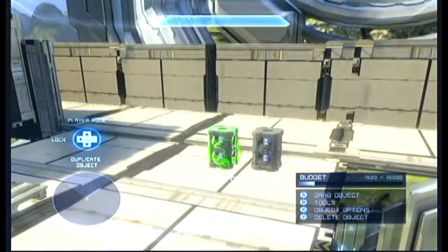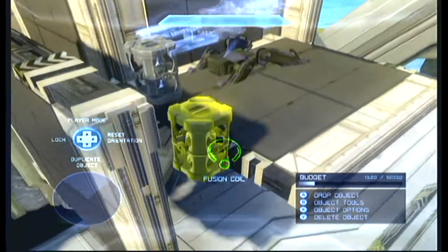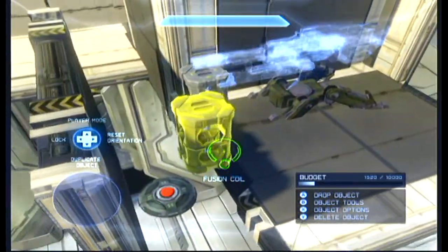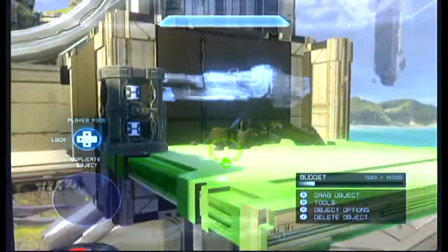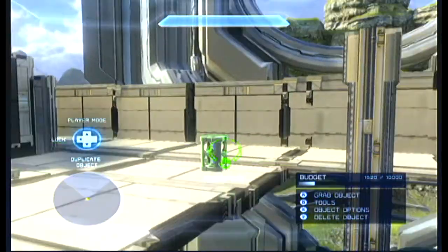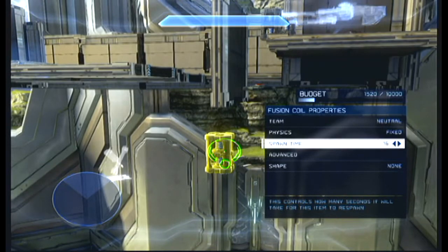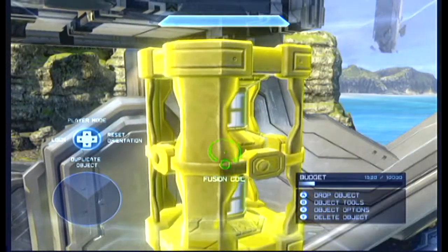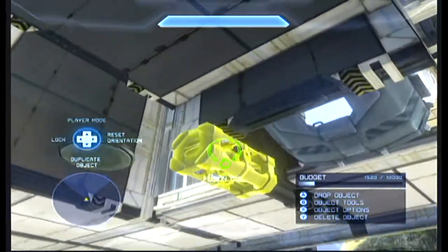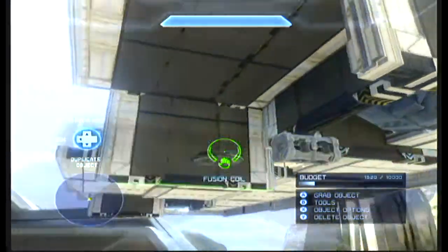Now we need to get another fusion coil, put it also to 10, then put it fixed and put it right here. So it will also explode and destroy the base turret to reset it. Then we need to get the third fusion coil — put that to fixed and also to 10. Put the rotation snap on, put it like this, and place it right here to destroy the pallet.